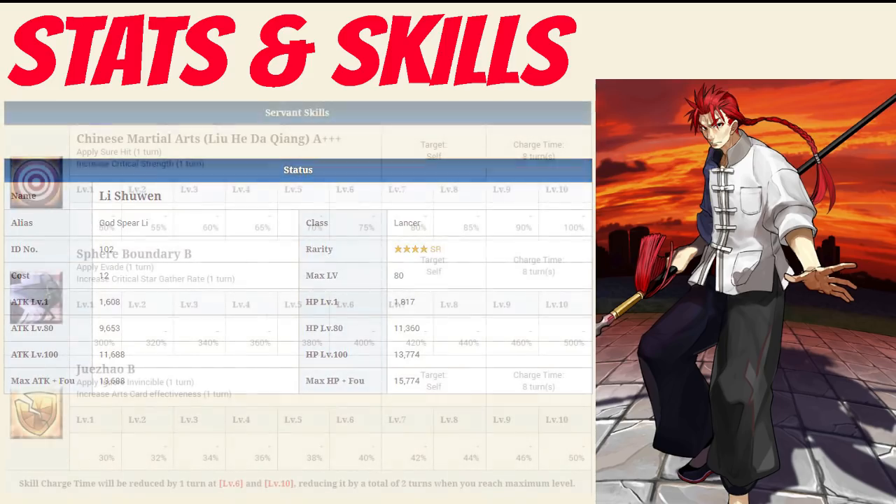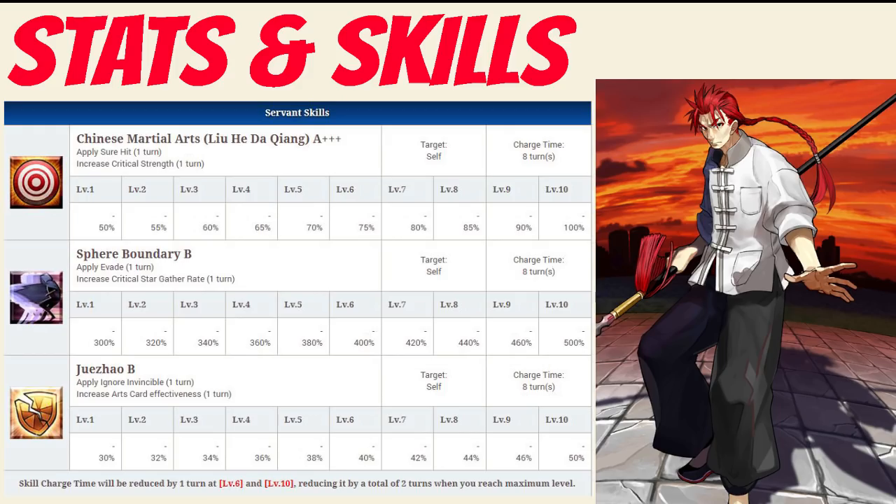Taking a look at his skills: his first skill is Chinese Martial Arts rank A+++. It applies a short hit for 1 turn and increases his crit strength between 50-100% for 1 turn depending on level. Li's second skill is Sphere Boundary rank B, which applies evade for 1 turn and increases his crit star gather rate between 300-500% for 1 turn depending on level. Finally, Li's third skill is Zhe Zhao rank B, which applies ignore invincibility for 1 turn and increases his arts card effectiveness between 30-50% for 1 turn depending on level.